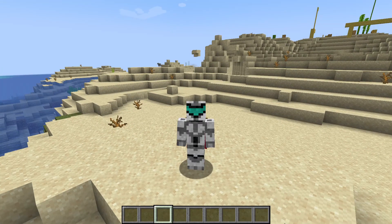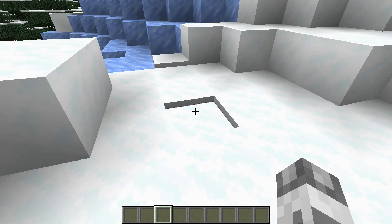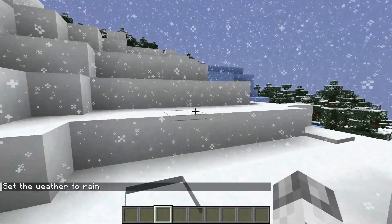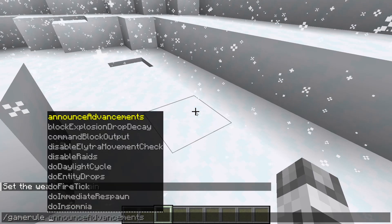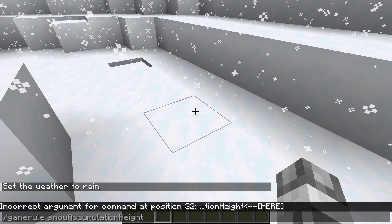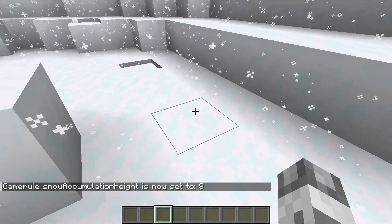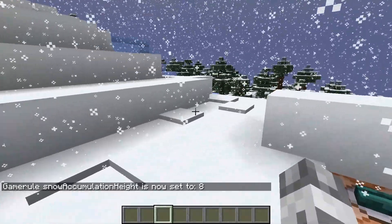Some important changes came from new game rules, which will allow us to customize our worlds, mostly for players who play in creative. As you know, when snow falls, a small layer of snow starts to build up. But there is a new game rule: if we place /gamerule snowAccumulationHeight and we choose a number from 0 to 8, we can customize the maximum height to which the snow will build up. For example, we set it to 8, and we see the snow starting to build up layer by layer.